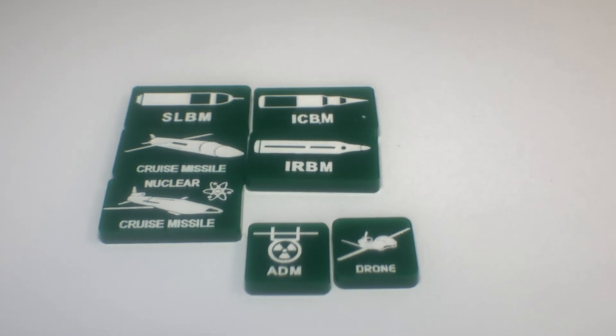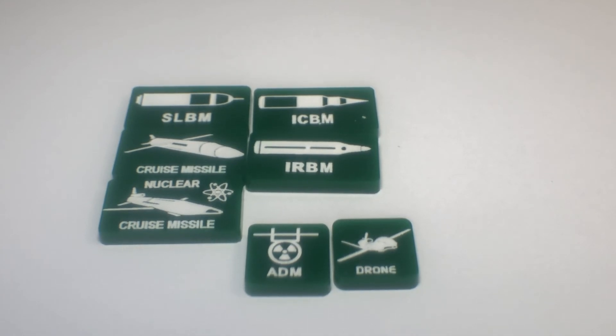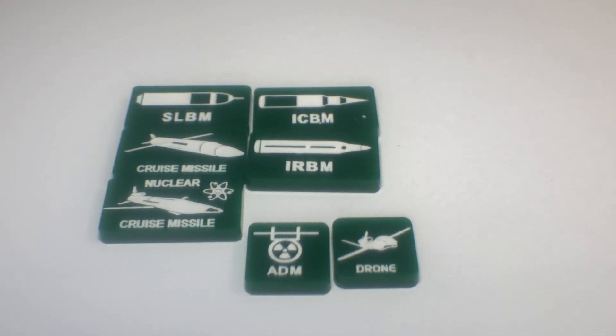An ICBM has a range of eight. The IRBM has a range of four. The SLBM — submarine-launched ballistic missile — has a range of six. A nuclear cruise missile has a range of only one, so you'd use it with an attack submarine, a guided missile destroyer, or an air base, and you'd fire a nuke but only go one territory with it.